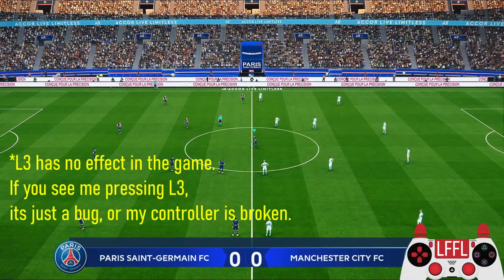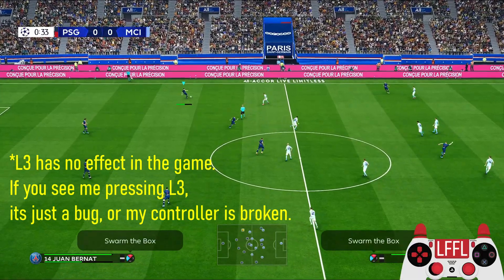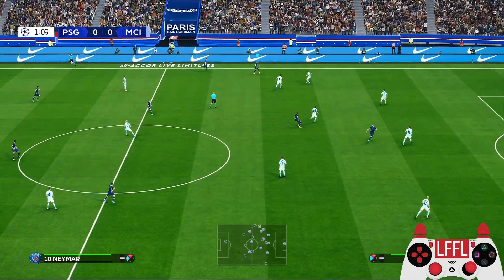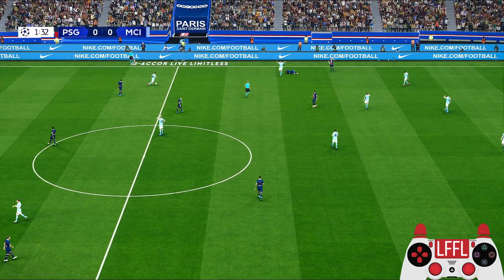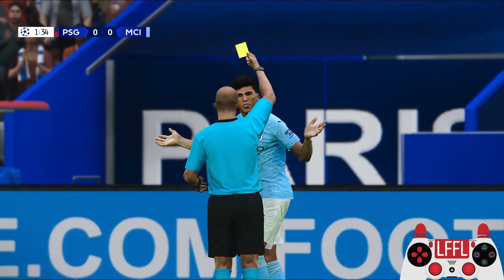Hello guys, so in the previous video I shared some tips on how to dive so that you can win a penalty, but diving is risky and you can still get penalized for it. So today I want to share with you a dribble that you can do to bait a foul, but it is quite hard to do in the penalty box because you need some space and time to set it up.